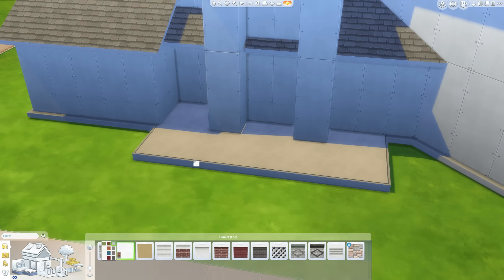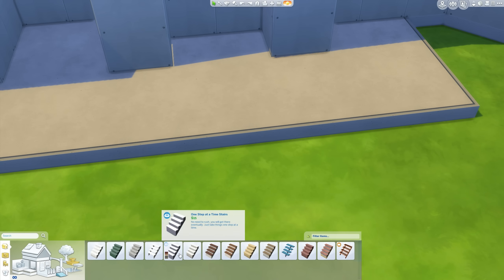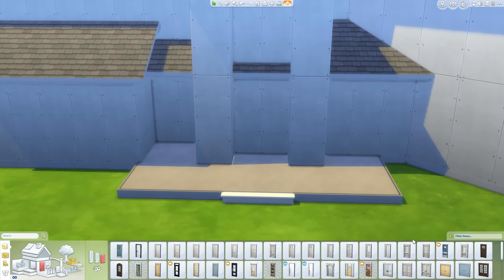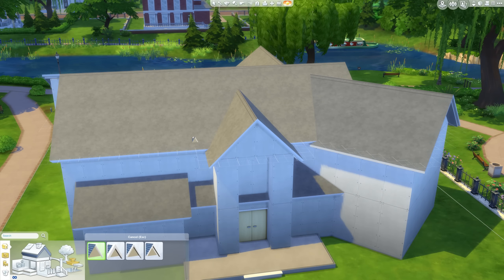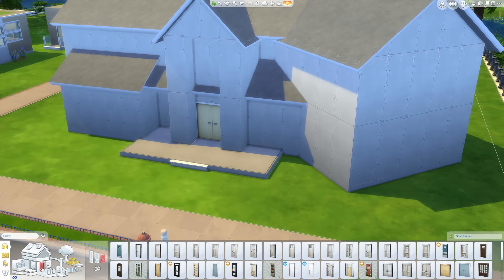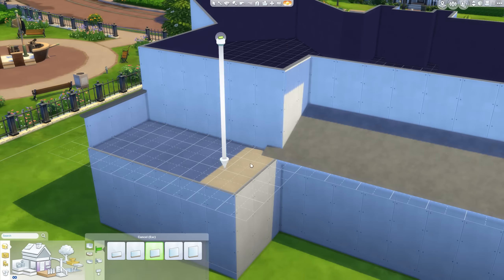Just doing a front little porch here as well. I wanted the whole house to be up on a small foundation - I didn't want it to be flat on the ground, because that sometimes doesn't have enough detail for my liking. So I put it on a little bit of a foundation, added a little front porch, and we have a bit of space in the front garden. I wanted to have a proper enclosed garden.